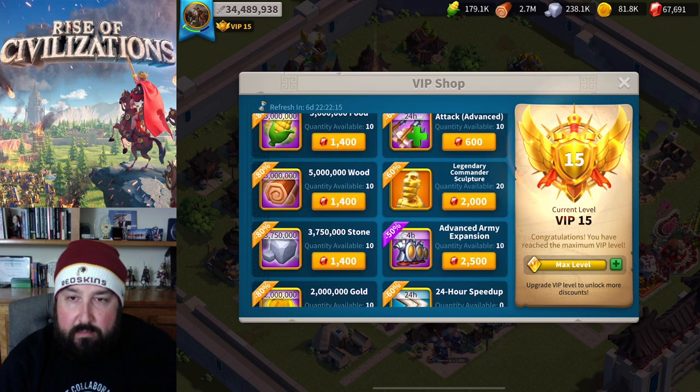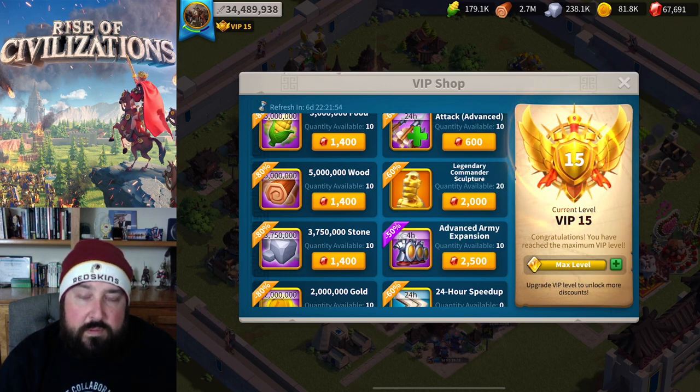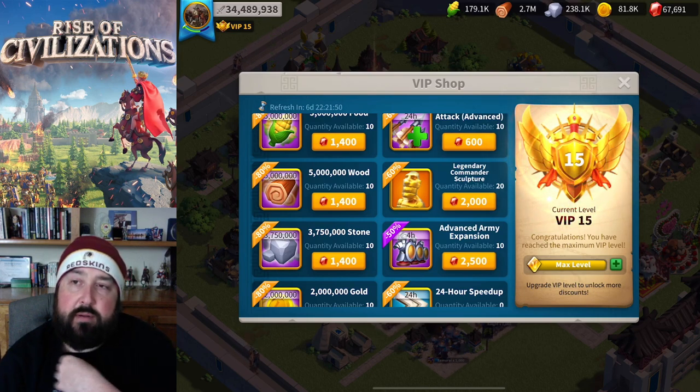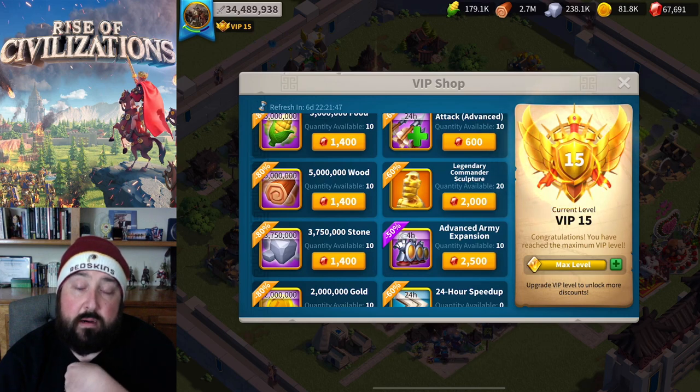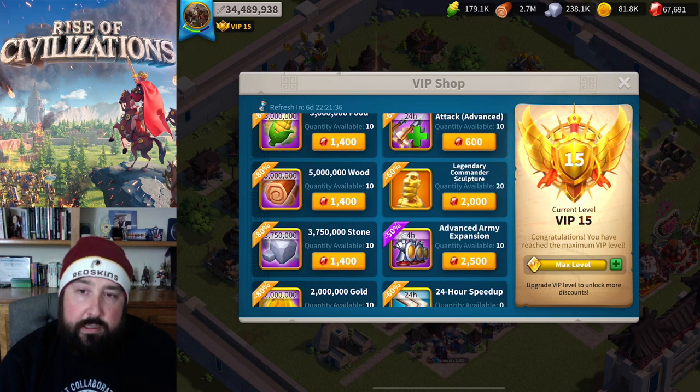Once you get access to VIP 13, Legendary Commander Sculptures unlock in the shop. These are rare because the universal kind - you only get them generally on events, wheel spins, or bundles. I really don't know of another way where you can just go find them. So if you are lucky enough to get to VIP 13, the Legendary Commander Sculpture available in the VIP shop is worth it because you can't really buy them anywhere else.